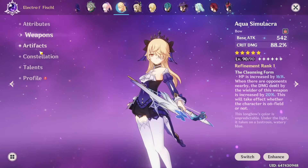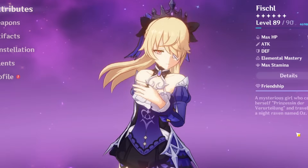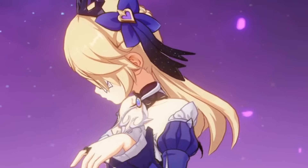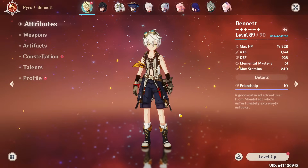I try to give them the best weapons, artifacts, max out their talents, give them the best stats that I possibly can, and basically try to make them perfect. Let's go take a look at Bennett's stats.